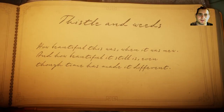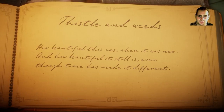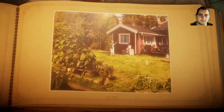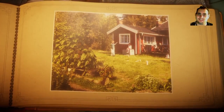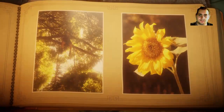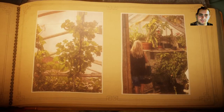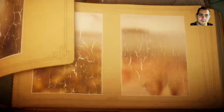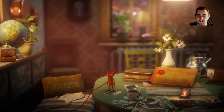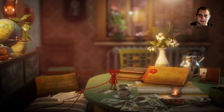So we'll have a quick look at this book here. Thistle and Weeds — 'How beautiful this was when it was new, and how beautiful it still is, even though time has made it different.' It's very hard to read that writing. So there's some pictures: a little boy, a girl in a barn — no, that's the house, they live in a barn! Kids climbing a tree, a tree house. It's kind of like the childhood I never had. We're filling up this book here — there's writing in what is obviously a different language, but whatever language it is, I don't speak or read it. But that was the first level — it was quite enjoyable.